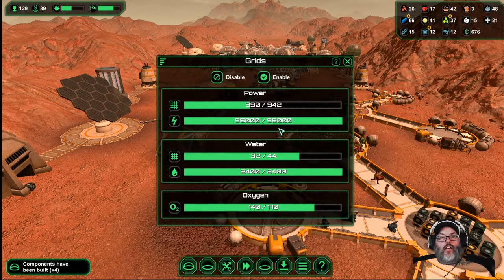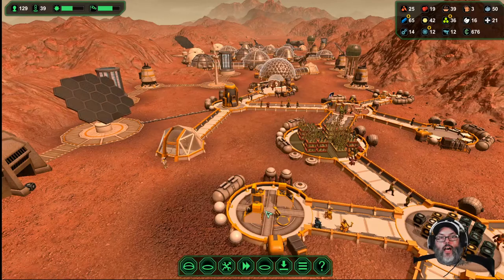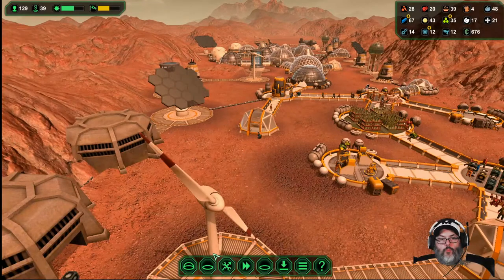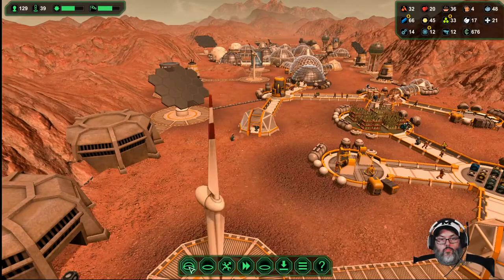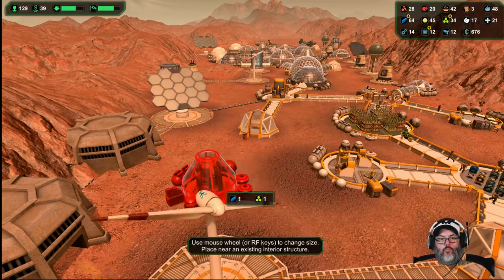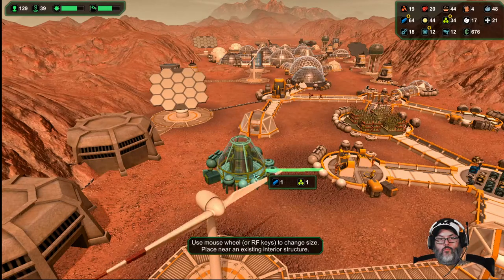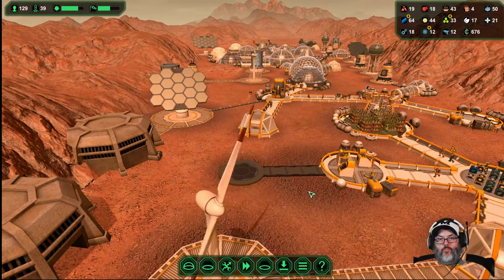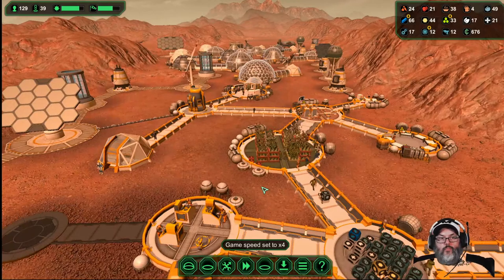Power is still excellent. Water is there. Oxygen is fine. I could probably put another oxygen generator just to help out. All right.